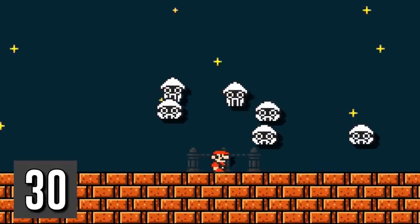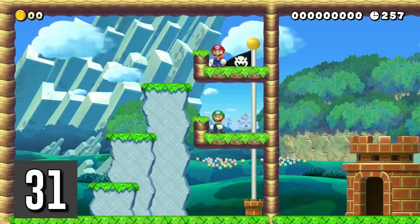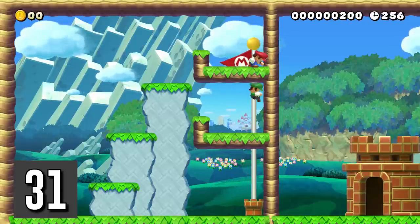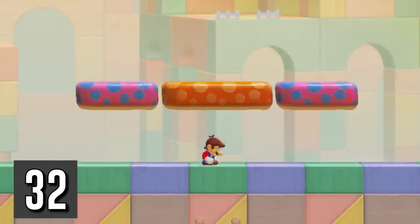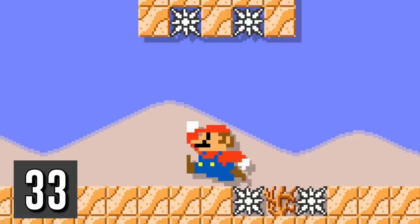Bloopers can't hit Mario if he's small and doesn't move. In multiplayer, if two players grab the pole at the exact same time, whoever grabs it higher will win. Mushroom trampolines can't overlap with other trampolines in the 3D World style. Mega Mario can't get hit by spikes that are surrounded by ground tiles.